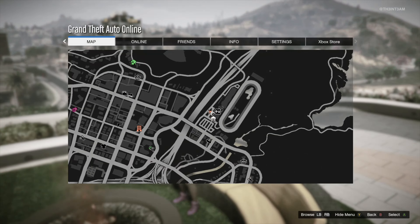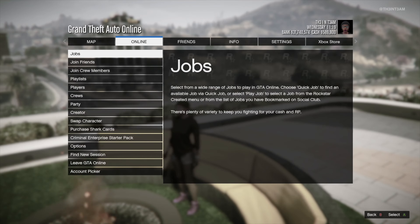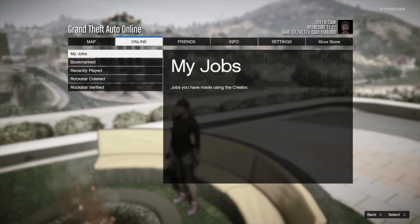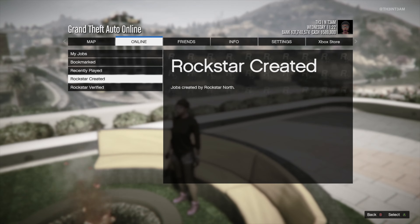If you don't know how to start one of these up, all you need to do is open the menu and go to Online Jobs, Play Job, Rockstar Created or My Jobs if you've created one of your own, and then scroll down to Survivals.